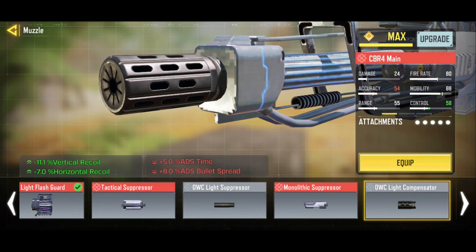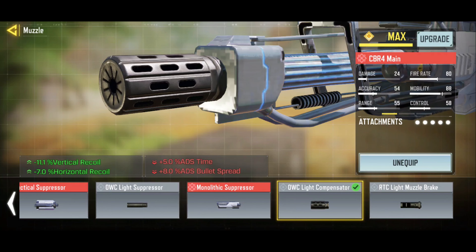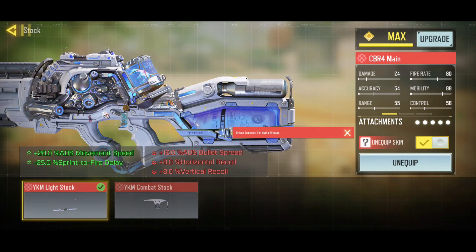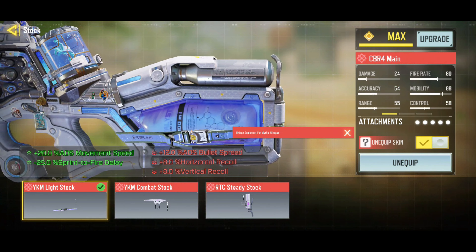The marksman barrel has a 12% penalty on ADS time, but since it's an SMG it's still going to ADS pretty fast. The light compensator is going to be your best friend — it helps more with controlling that vertical recoil. You're still going to have to compensate for the upper-right kick, but it helps. From there, between the combat stock for better ADS time or the YKM, I prefer the YKM because with the marksman barrel you do lose a lot of mobility and this helps compensate.